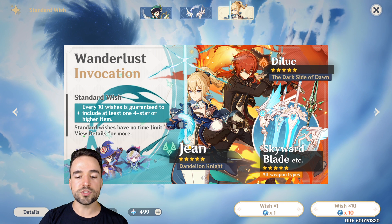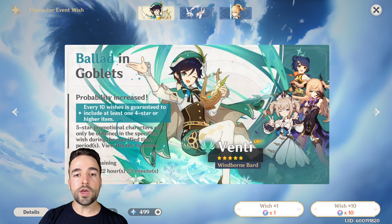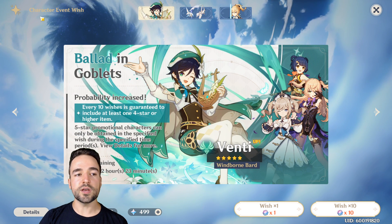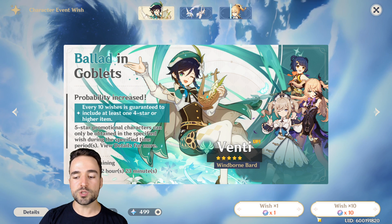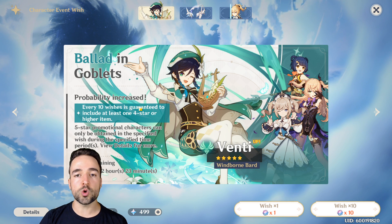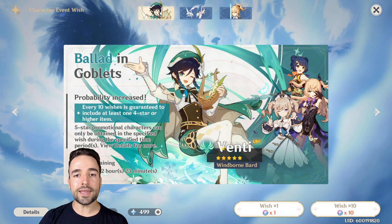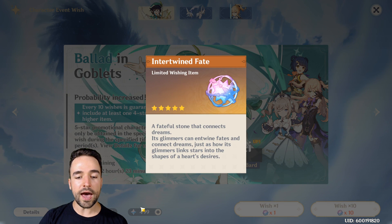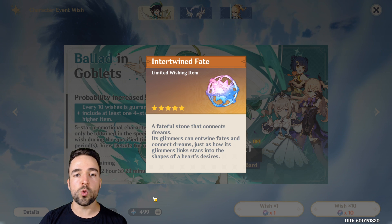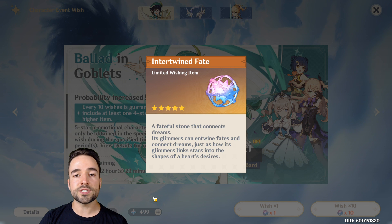There are up to five-star characters like Jean and Diluc, which are very powerful. There's also a special character event wish where you spend the other currency, Intertwined Fate, and you have a higher chance of getting certain characters — in this case, Venti at a higher rate. To get these fates, you have to either play the game and find them as rewards from objectives like reaching a high adventure rank, or doing hard content. You'll also get a lot of them for free during the launch event happening right now, so make an account to get as many as possible.